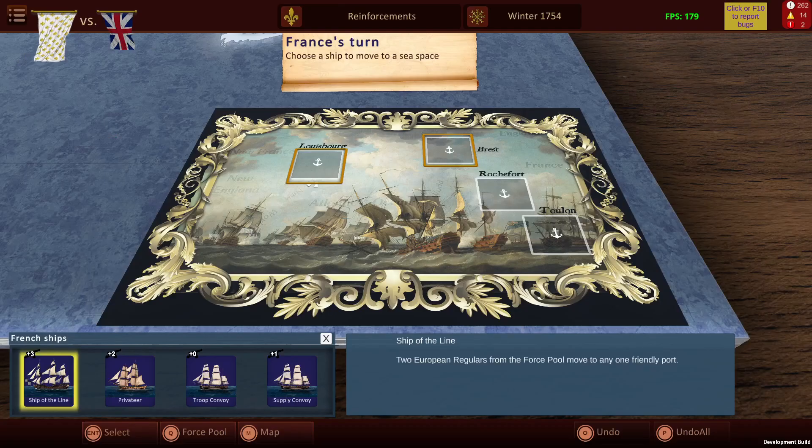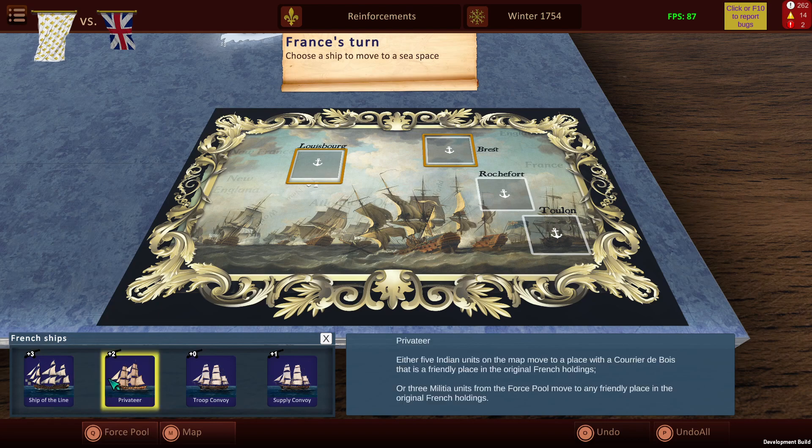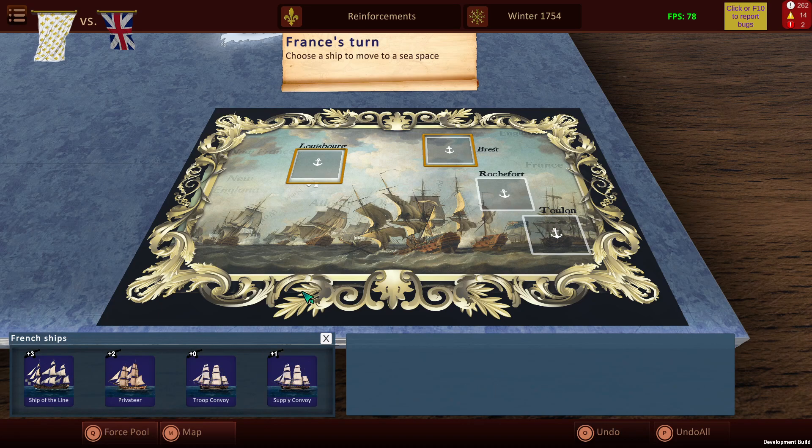Hello and welcome to Small Wars Mohican. This tutorial will teach you about reinforcements. We are currently playing as the French and as you can see we have the ships of the line, privateers, troop convoys, and supply convoys. This is how reinforcements generally will reach the war zone.